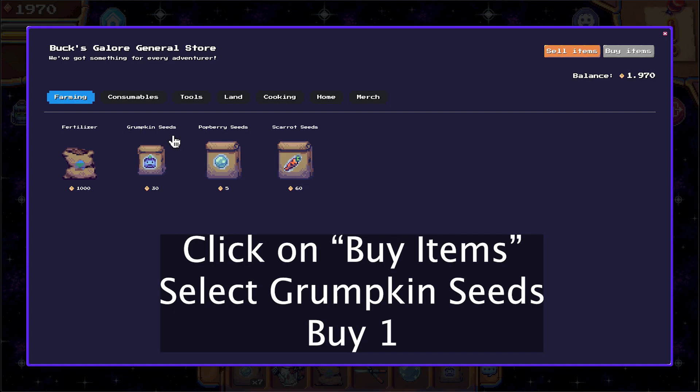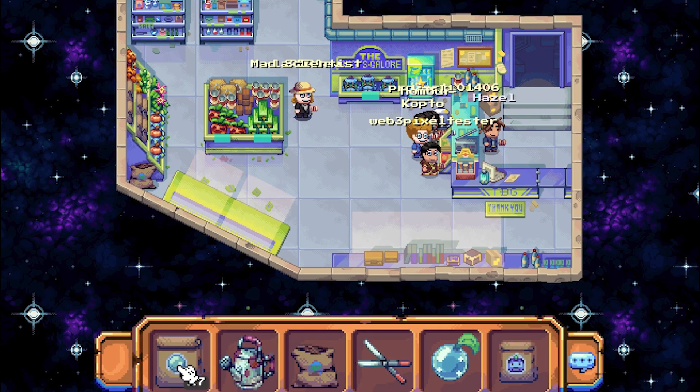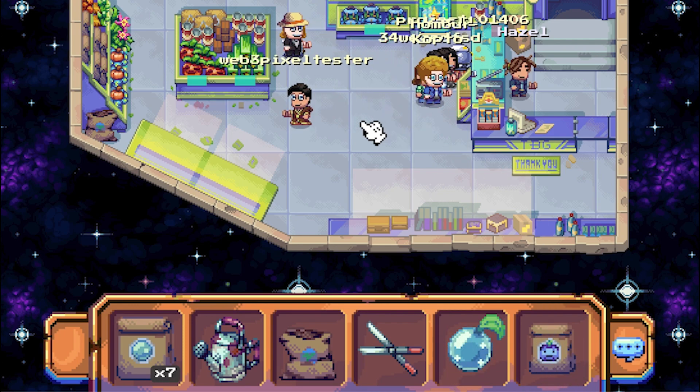So you need a Gromkin seed and you already have some Potberry seeds in your inventory. Here I have seven Potberry seeds, one Potberry fully grown, and one Gromkin seed. That's what we need.